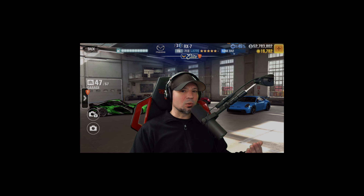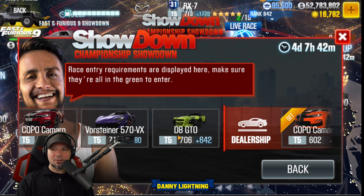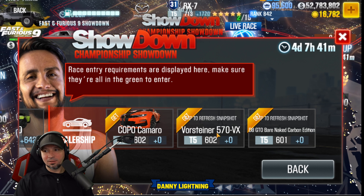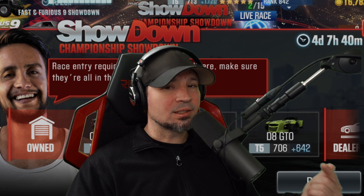So they went ahead and removed that. So currently we got the Copo Camaro, the Vorsteiner 570 VX, the D8 GTO, some other version of the Copo Camaro, another 570 VX, and the D8 GTO bare naked. So currently the Copo Camaro is going to be the fastest car out of all of those.